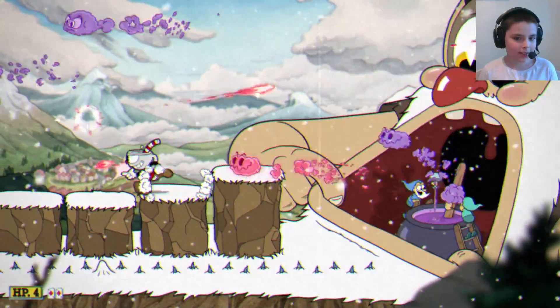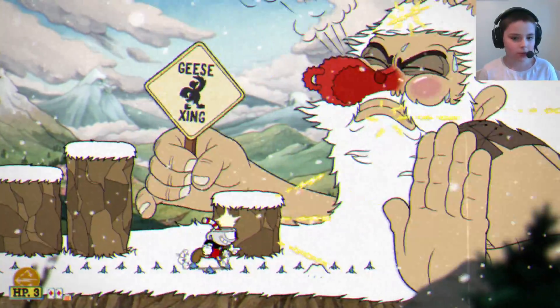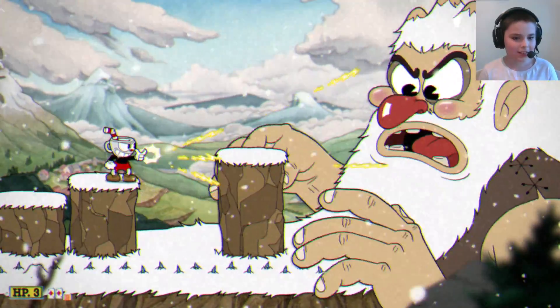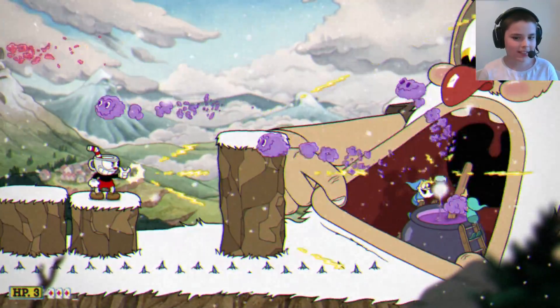I have a little cup, so I've got to parry something there. As you can tell, I have more health than before — but I just got hurt instantly. Now I don't want to go up, because otherwise I'll get hurt by those gnomes on the geese.